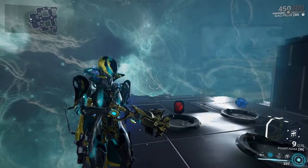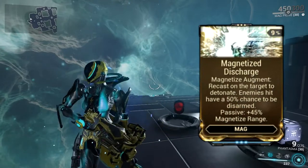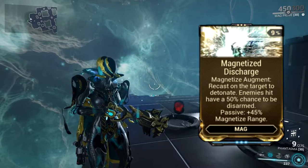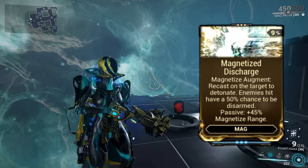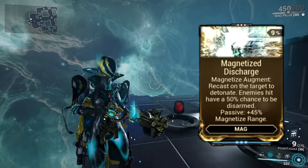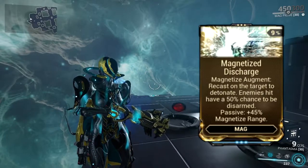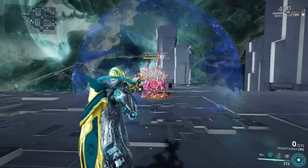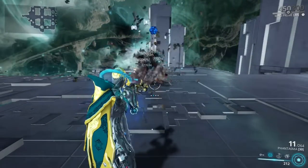Magnetize has an augment called Magnetized Discharge that lets you recast the ability to detonate it, and has a 50% chance to disarm enemies hit. While not being entirely against this augment, I think it's not worth the mod slot due to being line of sight — and instead of this, you could do this.